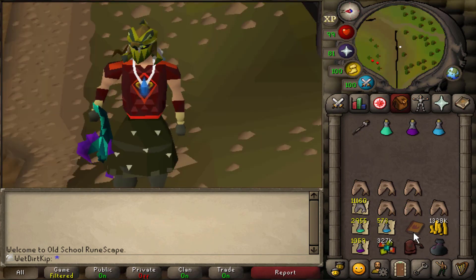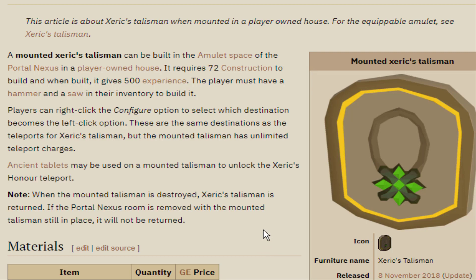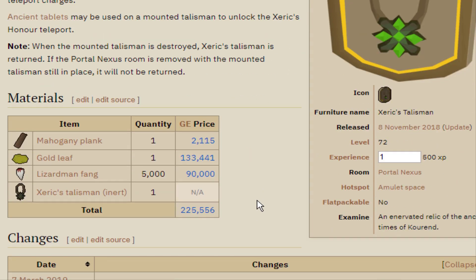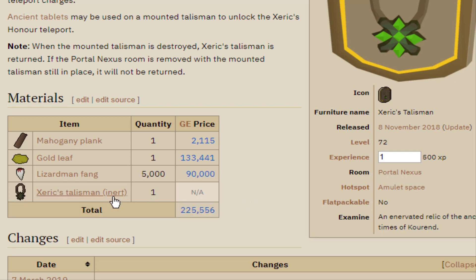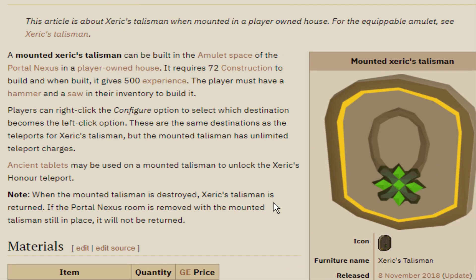Now that we have the assembler, I think now is a good time to go for the Mounted Xeric's Talisman for the POH. So let's head over to the wiki. The Mounted Xeric's Talisman is pretty self-explanatory - you can mount a Xeric's Talisman in the POH and get unlimited charges on it. The only thing being that we have to get 5,000 Lizardman fangs as well as an extra talisman, and that could take quite some time.